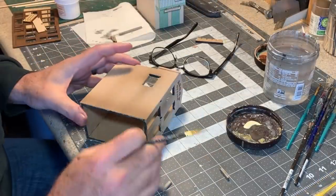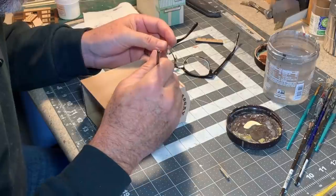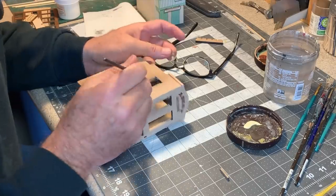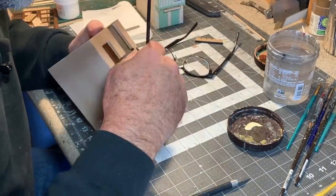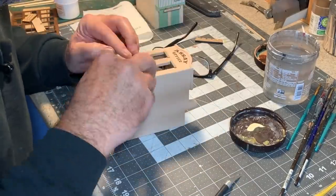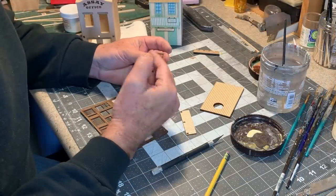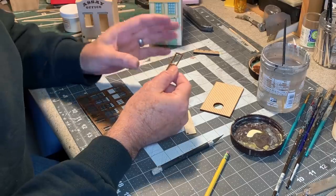With all of that done, I can start installing these 6x8 lintels above the doors and windows. These little laser cut slots I've got going on here — I don't want them to go all the way flush, I want them to stick out proud just a little bit, about a 64th of an inch. Now I can start assembling all of these doors and windows and get them ready to be painted.